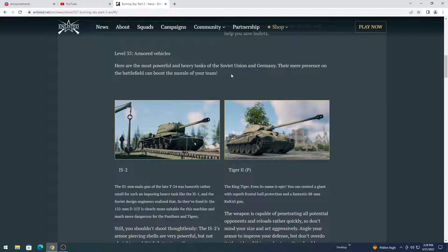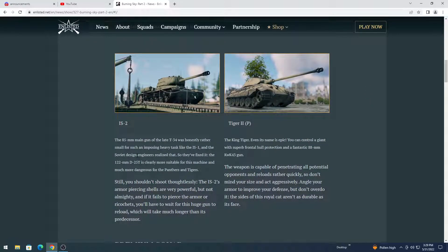Level 35, you are going to be getting armored vehicles. The armored vehicles you can expect to see are the IS-2 and the Tiger IIP. It tells you a little bit about the history and the exact gun — the IS-2 carries the 122mm D25T, and the Tiger IIP has the 88mm KwK 43 gun.